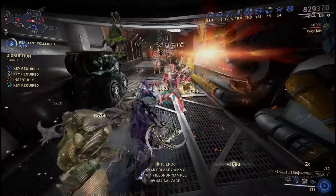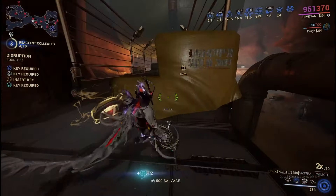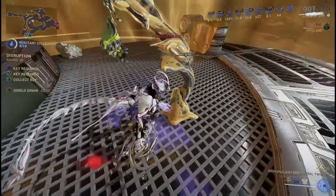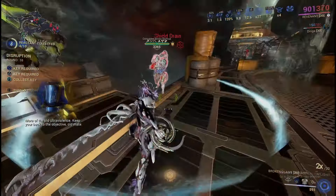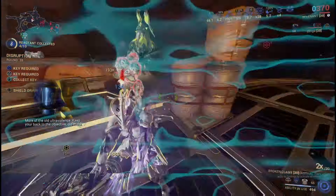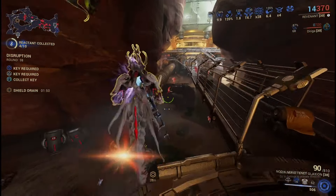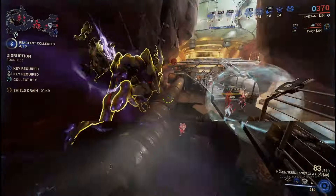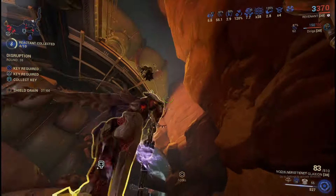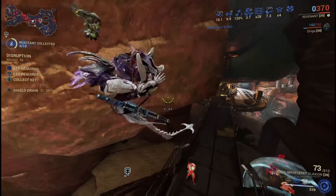Here's some footage towards the end of my attempt at level capping disruption. This is really my first attempt. I picked Revenant for obvious reasons — mainly because I had an invigoration for him. It's a 250% melee damage and 75% ability efficiency. I'll briefly go over my loadout so you know what I'm working with, and then I'll talk about what I learned from it.